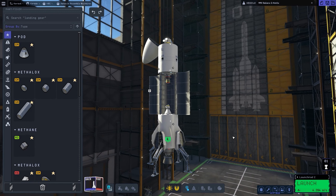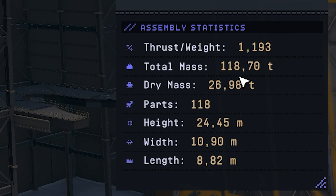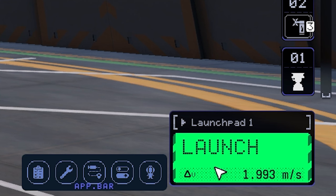Just like the older version, this vessel needs one more stage to get into space. Its total mass is about 120 tons versus the total 300 tons of the entire rocket. Its true delta-v is about 4000 meters per second, which should be enough for today's mission. Let's get to the launch pad.